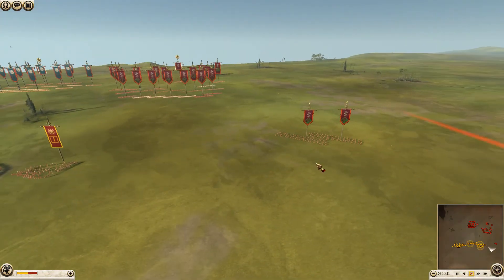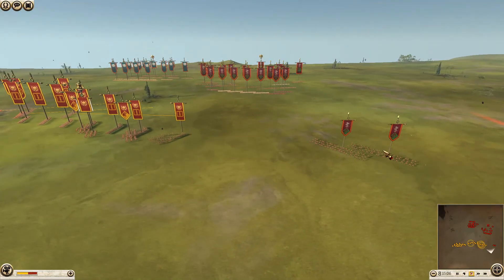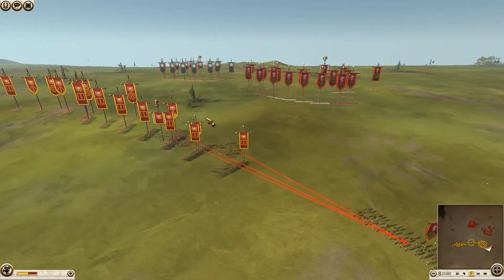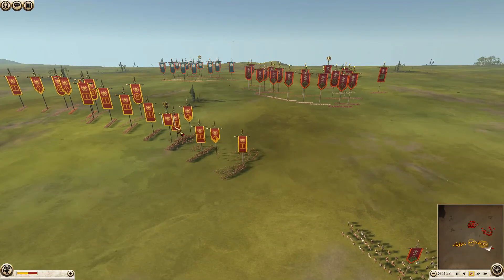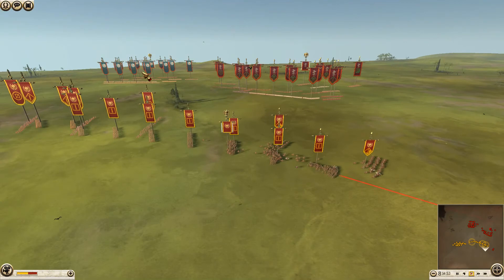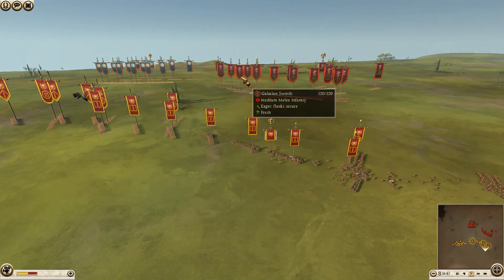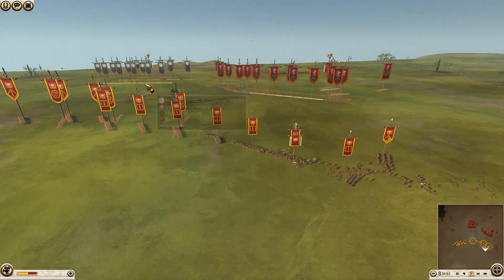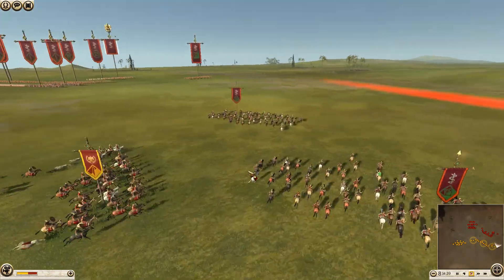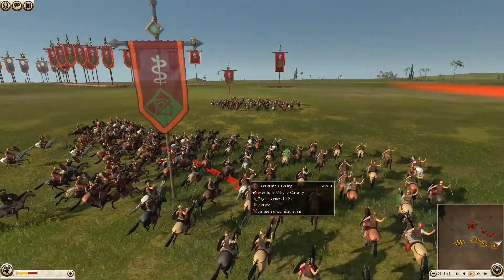We have a little bit more than a 15-minute battle here. The Tarantine cavalry — at least two of the units for Pergamon — are starting to come around onto Rome's right flank. Rome is responding in kind, sending his two units of Equites and his general's bodyguard over in this direction to try and cut them off. The Equites looks like they're going to catch up to one of the units of Tarantine cavalry — yes, they did get into contact with them.